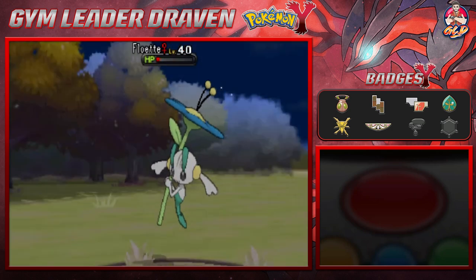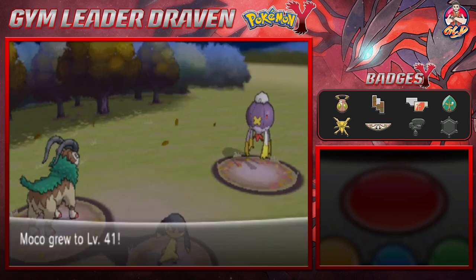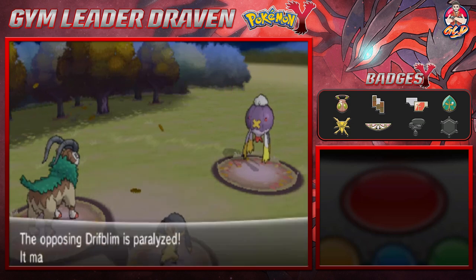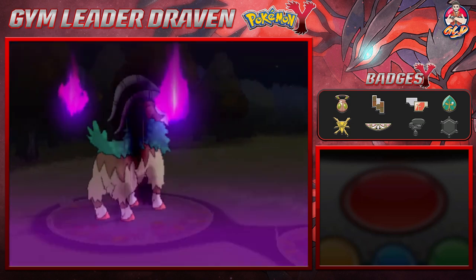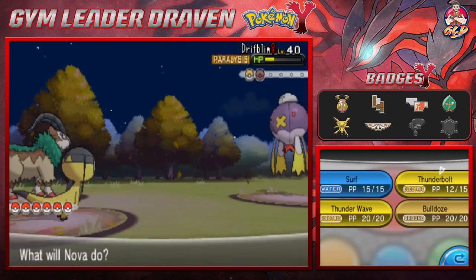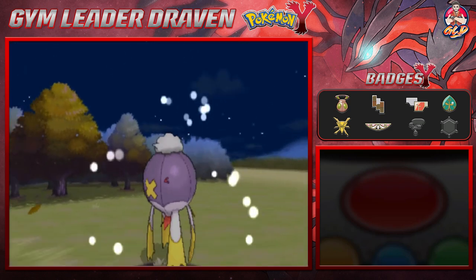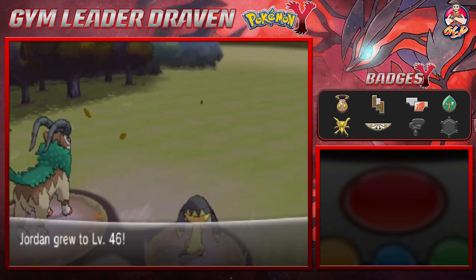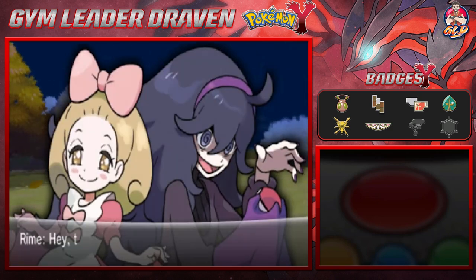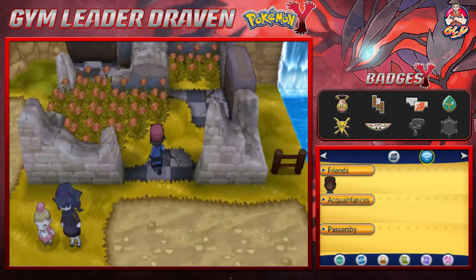Using Seed Bomb and Thunderbolt in a double battle. Moco grows to level 41. We use Thunderbolt on Drifblim, then Seed Bomb finishes it off even though it's not super effective. Jordan the Goat grows to level 46, Nova gets some points too, and we win the double battle.